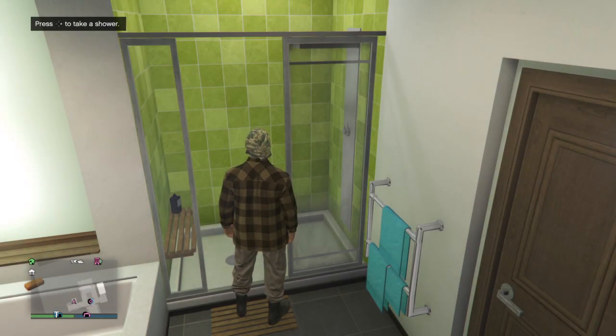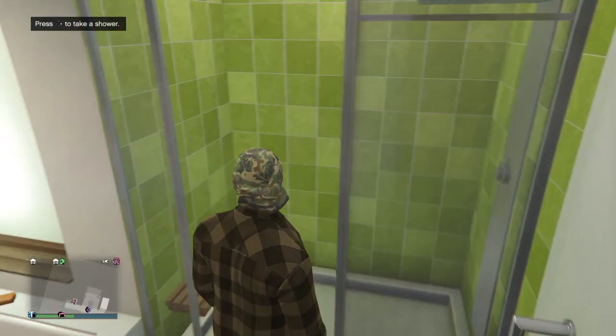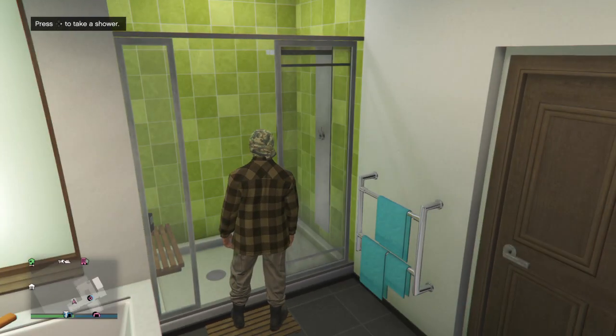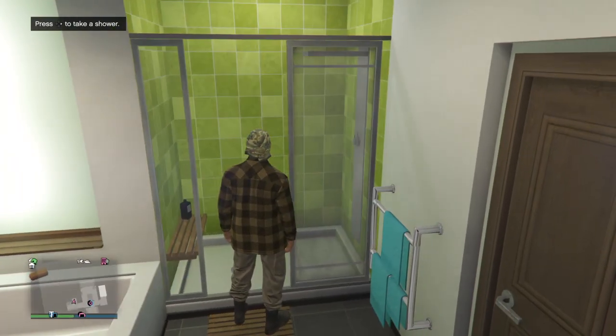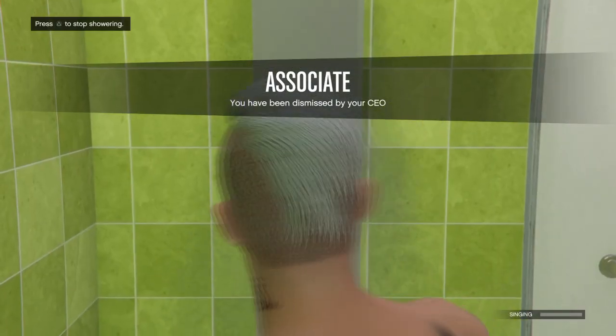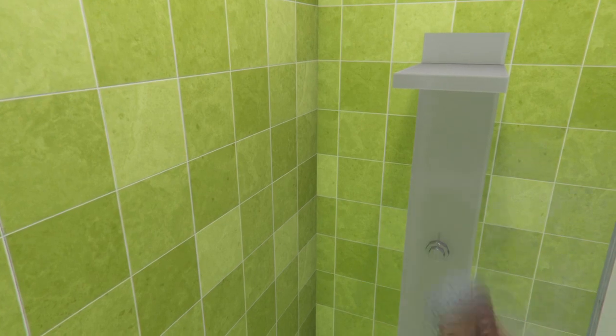Now if you are the one getting the tan joggers, you're just going to do the same thing. Have your friend change the CEO style to warlord, give you the runners two or three, and this is why you need a mic so you guys can communicate to know when he's going to kick you and when to get in the shower. But right as soon as you get in the shower, have your friend kick you from the CEO, exit the shower, and then you will have the tan joggers as you see in the background gameplay.